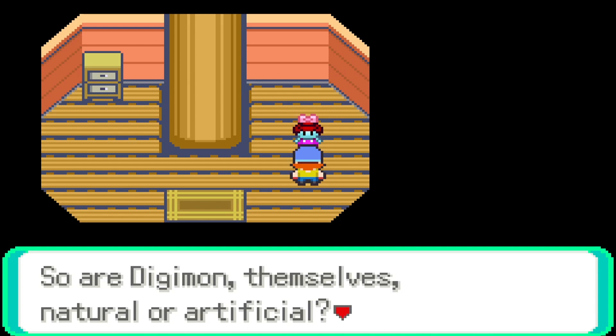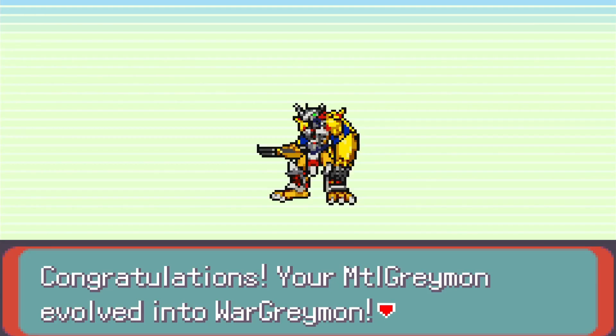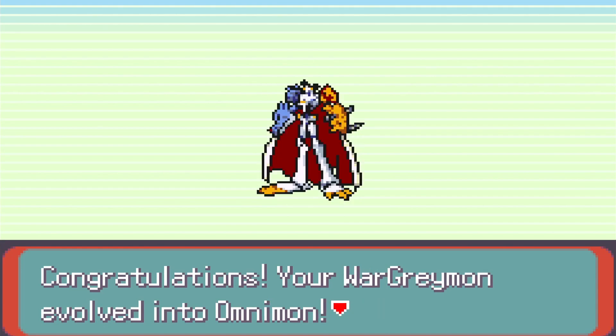Now I used another Ab-Data and my Metal Greymon evolved into War Greymon. Let's go! Then I used a Miracle Gem and got Omegamon — we don't need any fusion, we just needed a Miracle Gem.